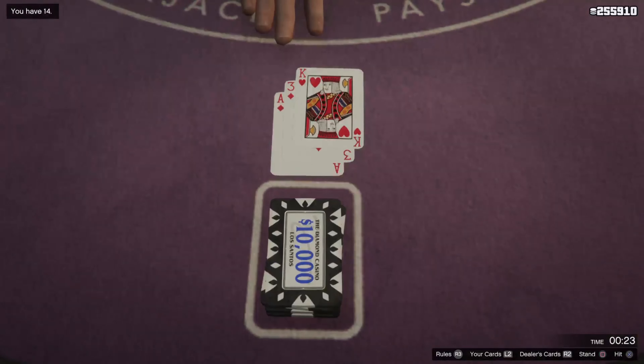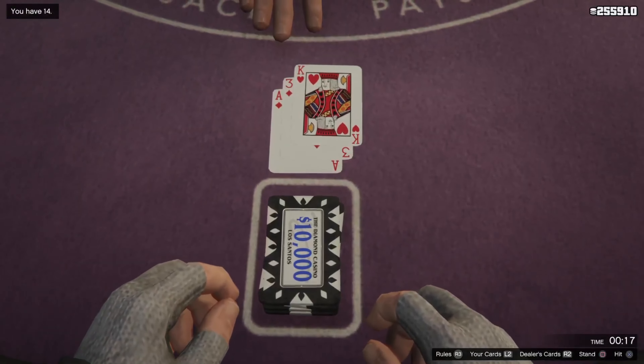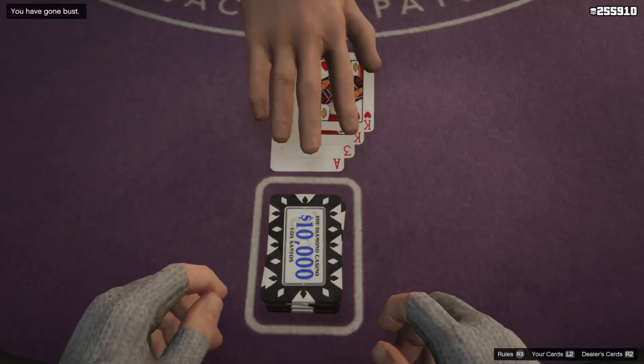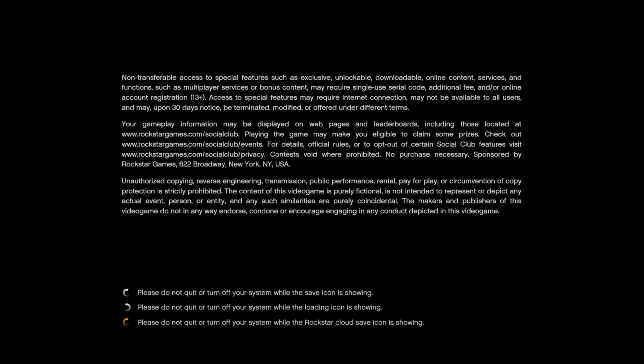On this hand right here, I got a king, a 3, and an ace. The ace in this situation is a 1, so I got 14 altogether. I figure 14 is kind of low, so I take another hit and end up busting — going over 21. This is the part right here where you want to close out your app. You find out you lose, close out the app right before the money gets taken away. Then start up the game again, wait for the loading screens, come back in, and you should see that you will not lose any money whatsoever. Keep repeating the process. Hopefully you get lucky and win three or four times in a row and don't have to close out the app very often.